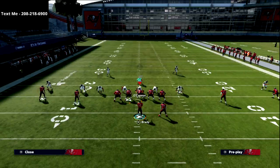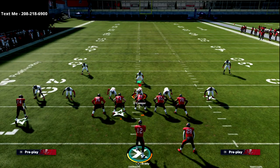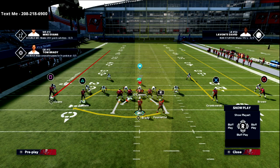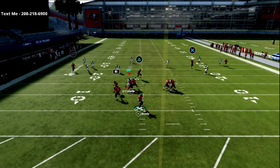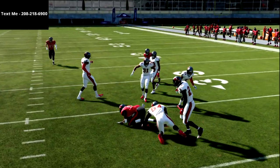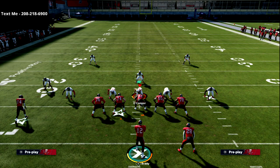Let me show you that one more time with a better run-after-catch animation. We're just going vertical, they cover vertical, we throw right underneath - then you juke, spin, or make one cut up the field and get five to ten yards every single time. That's what shallow cross is.